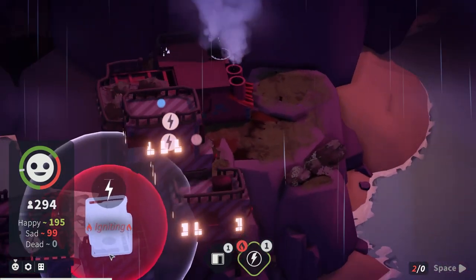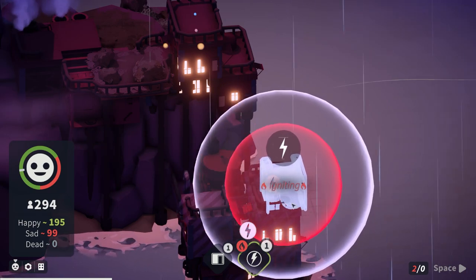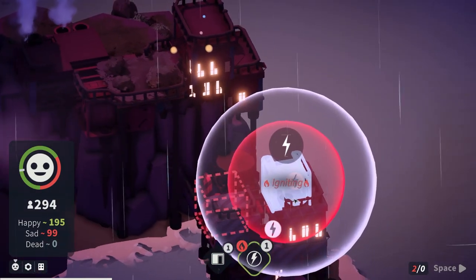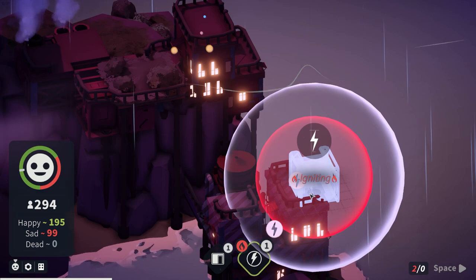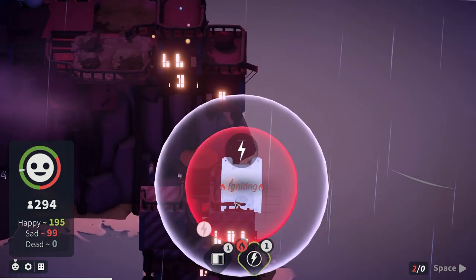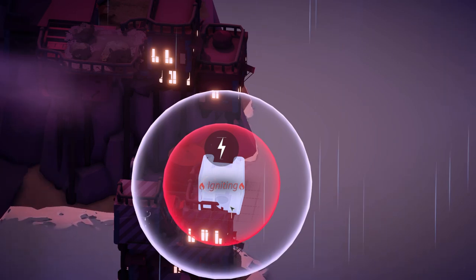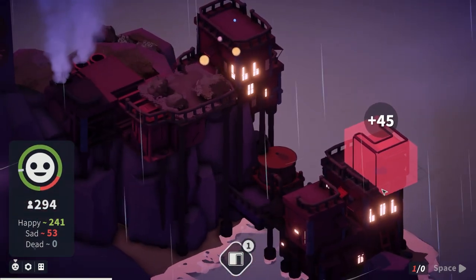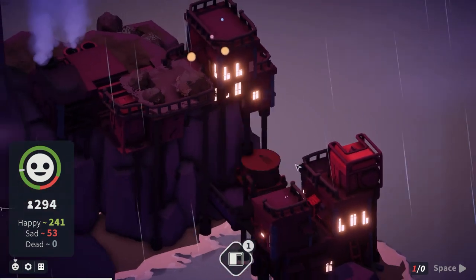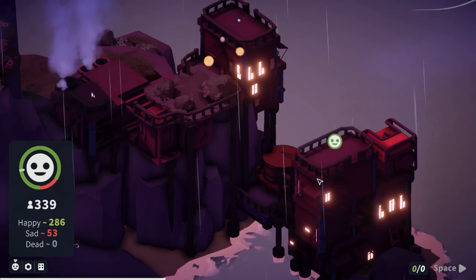Here's our electricity. As we were saying before, we do not want it incurring on that bubble. That's the gas tank - don't blow up the gas tank. This should be okay and will provide power to the people we need it to. Happy people. I think we've set the foundations for our city - let's skip forward a few turns and see how much chaos I can cause piling everything up.